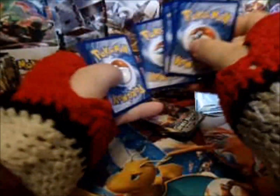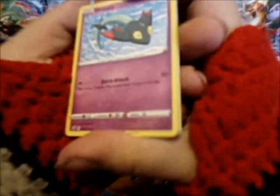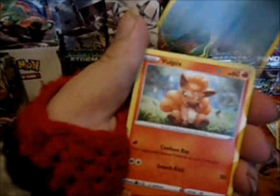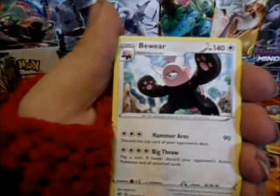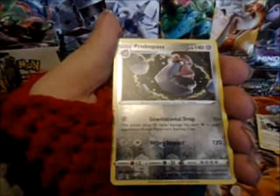One, two, three. Energy, one and two. We have a Dreepy. Snover. Vinnacle. Galarian Dora Marmaca. Vulpix. Hatrim. Karkol. Karkol. Beware. Purple Paths Reverse. Rare. And a Seismitoad.